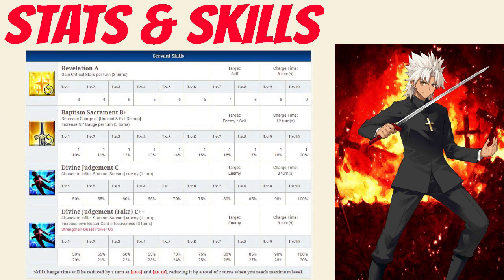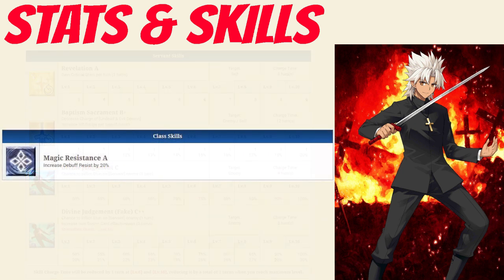Taking a look at his skills: his first skill is Revelation rank A, which grants between 3 to 9 crit stars per turn for 3 turns depending on level. His second skill is Baptism Sacrament rank B+, which decreases the charge of undead and evil demon enemies by 1 and increases your Noble Phantasm gauge per turn for 5 turns between 10 to 20% depending on level. His last skill is Divine Judgment rank C, which has between a 50 to 100% chance to inflict stun on an enemy for 1 turn, and that can be upgraded via a strengthening quest to Divine Judgment rank C++, which adds the effect of increasing your own buster card effectiveness for 3 turns between 20 to 30% depending on level. His only passive is Magic Resistance rank A, which increases debuff resist by 20%.